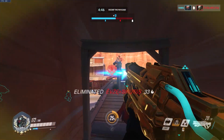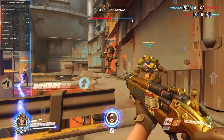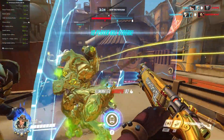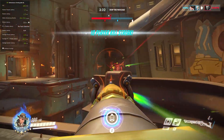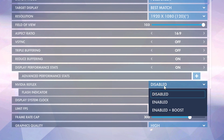Over 75% of GeForce gamers play competitive games and can benefit from Reflex. Reflex is supported on nearly all NVIDIA GPUs, back through the GeForce GTX 900 series released in 2014. Simply turn on NVIDIA Reflex in the game's options menu and start getting lower latency.